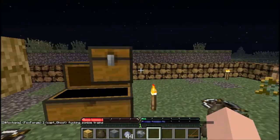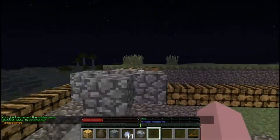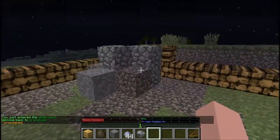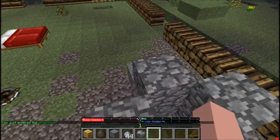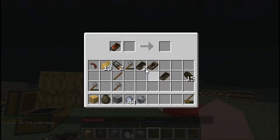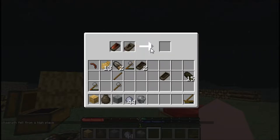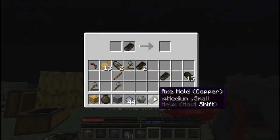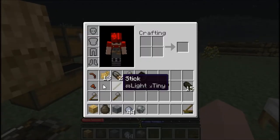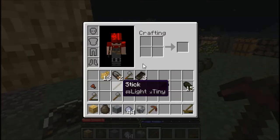Hey guys, crazy man here with another episode of Terra Firma Craft. Death Spirit, aka Skipper, is also here. I wanted to start the episode off with an accomplishment - we did a little bit of work between last episode and this one. Mainly that is getting this unshaped copper. You right-click with it, take your mold, pour it in, and it fills up the mold and gives you your mold full of copper. Unfortunately it doesn't give you the little cast back so I'll have to remake that, but that means I have a copper pickaxe and a copper axe.